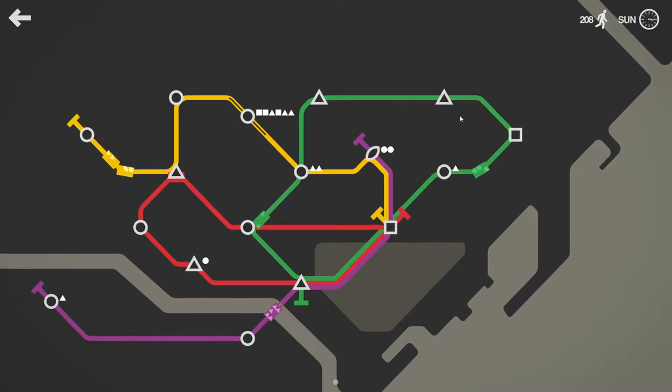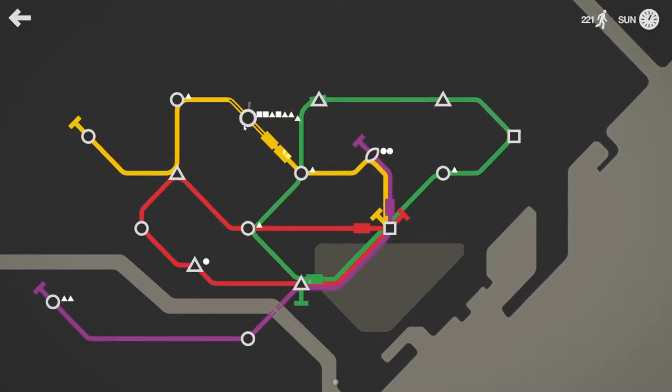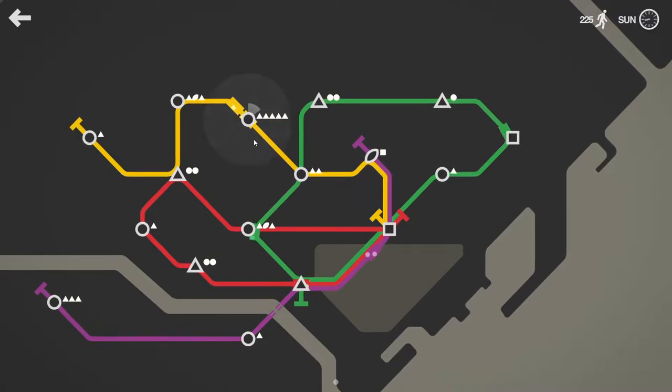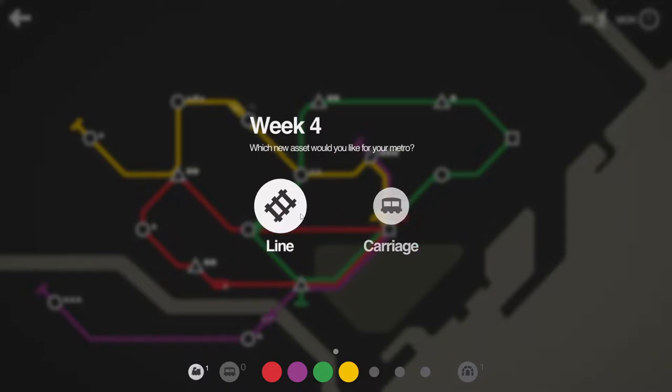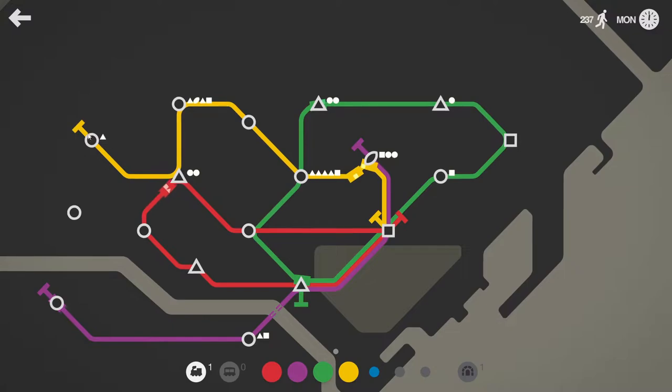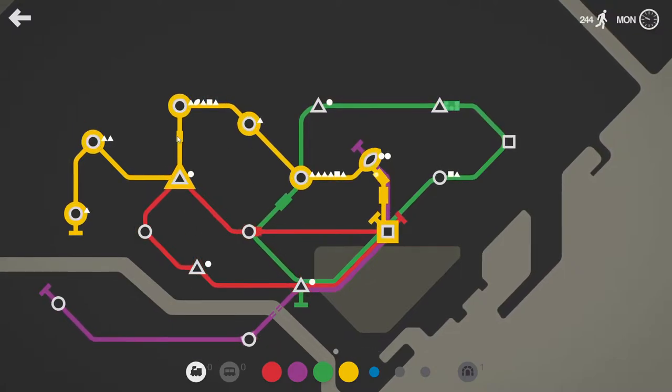We've got two on the green, one on the red, one on the purple. What was that? Let's try that again. The yellow is much better. Do we want a line or a carriage? I think we want a carriage. Let's get a line — we're going to want more lines eventually. We're doing fine picking up our passengers at the moment. We'll give this to the yellow line as well.